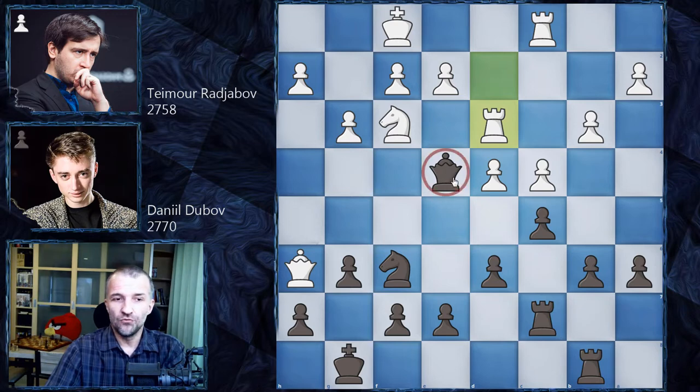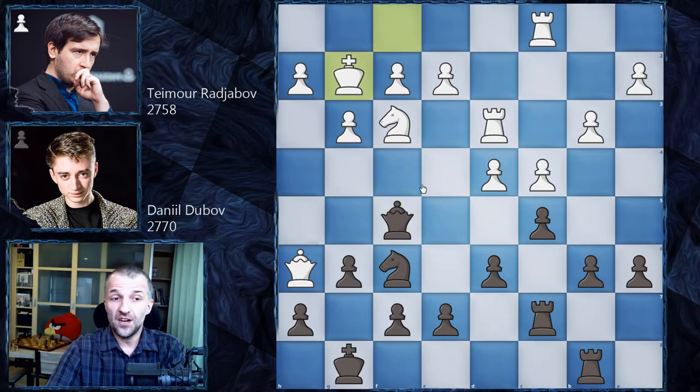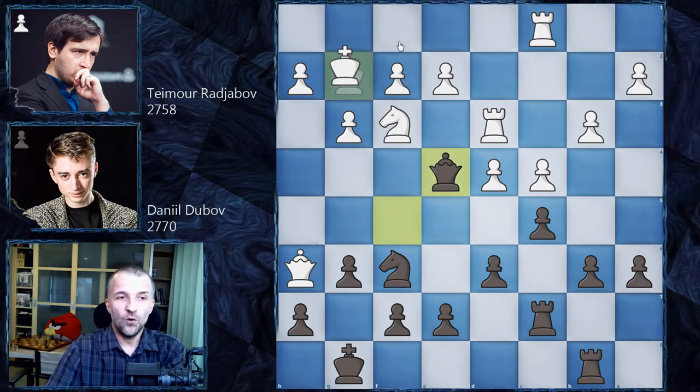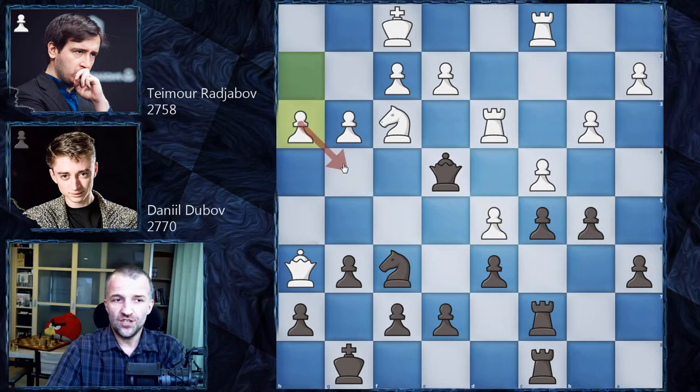King g2 improving the position of the king so the queen cannot come to h3. Now we have queen e6 — Daniil Dubov bringing the queen into the game. The pawn on e2 is attacked so we have rook d2 defending, and now queen e4 pinning the knight. King f1, and now we have rook c7 — Daniil Dubov wants to double the rooks, maybe on the b-file, maybe on the c-file. We have rook d3 because the queen is now on e4 — maybe worth trying to catch that queen. We have queen f5 saying okay, I can always escape if needed, and now king g2.